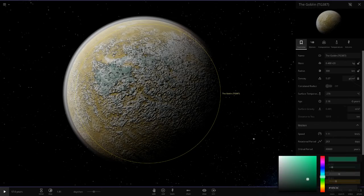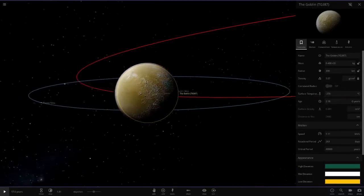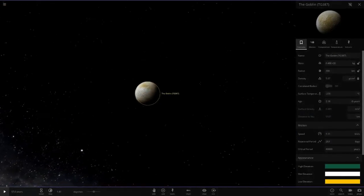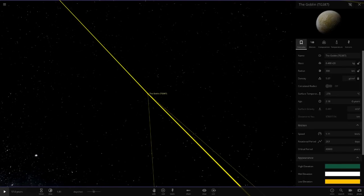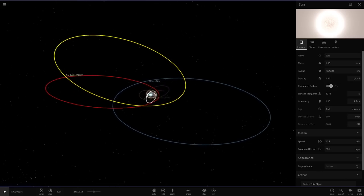Really massive apologies for my voice again, sorry if it bothers anyone. But there we go — I am really, really happy. That looks awesome. So there we go — the Goblin, TG387, added to my custom solar system.